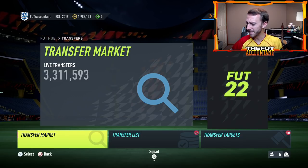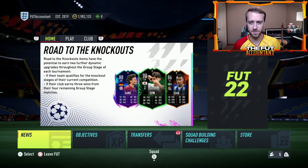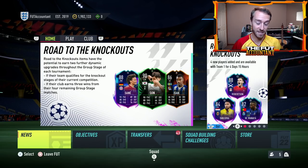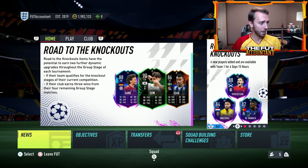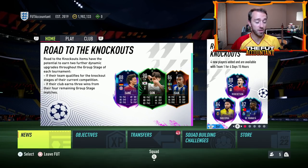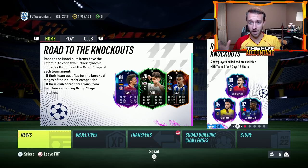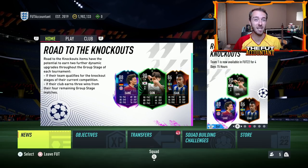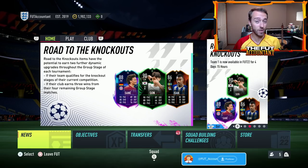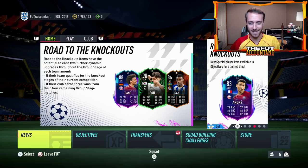We have a Team of the Week Four that is getting absolutely destroyed in price. We had four new items in packs yesterday as part of the Road to the Knockouts team, with Andy Robertson being the leader of that set of four. I want to talk about those cards as well as maybe today's content on Monday with upgrade packs. Monday the past two weeks during Ones to Watch we had upgrade packs come out, and I would expect the same today, as well as the last weekend league rewards tonight and how that could impact the market.